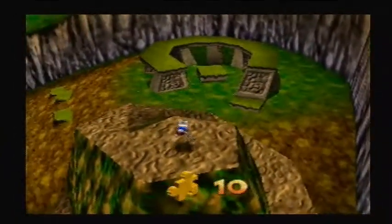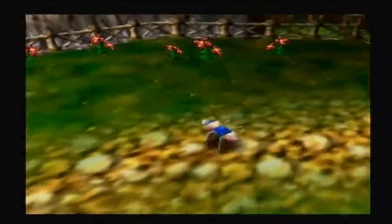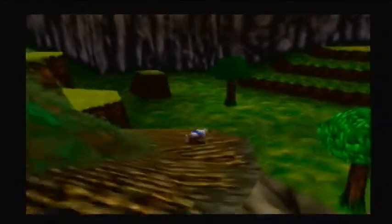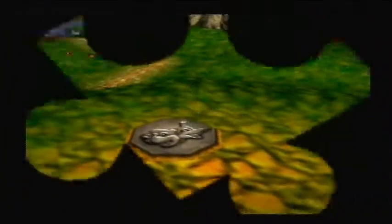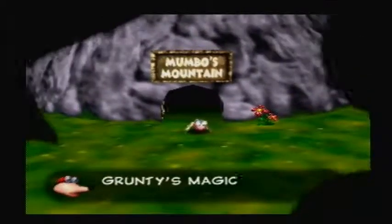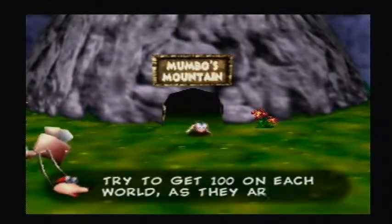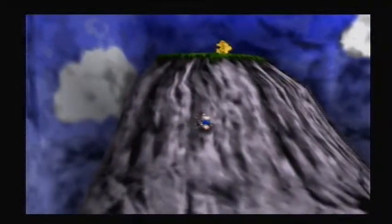I think this is the last Jiggy for Mumbo's Mountain. Yep. Alright, let's head on outside though. This is actually how you're supposed to get the honeycomb, but I was actually able to jump there without doing that — kind of weird really. Being a termite, he doesn't really die from a fall. When Banjo falls from too high he takes a lot of damage, but as a termite you don't take as much.